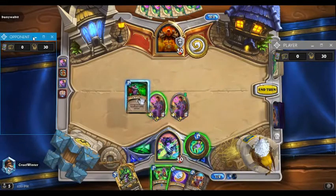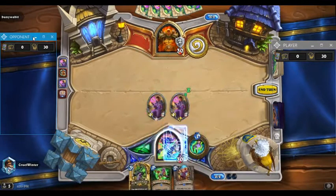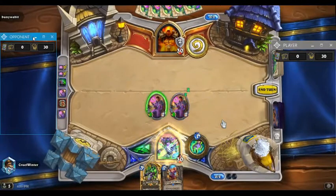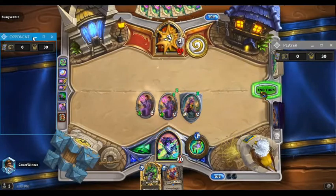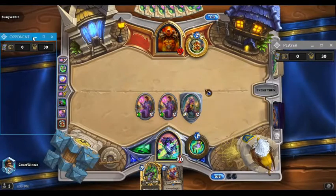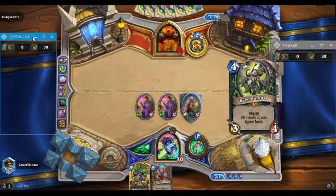We're gonna Mana Burn him — he's not gonna be able to do anything this turn. That's a pretty powerful turn because we get a push for 6 and we get to play Demon Companion. We're gonna get the 2-2 Taunt. This is a pretty powerful turn. I'm kinda dumping my hand because I have a Voracious Leader in hand. That card's going to refill our hand next turn and he can't really do much about our board this turn.